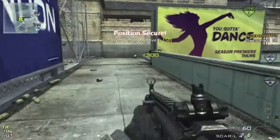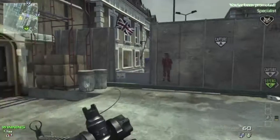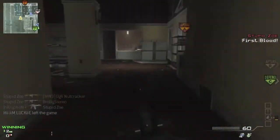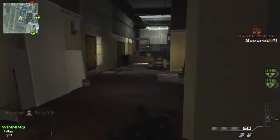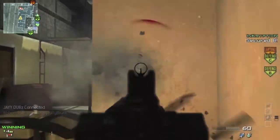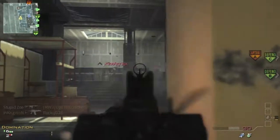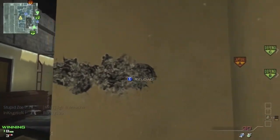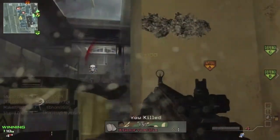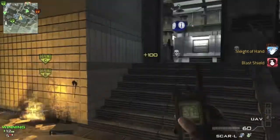This is Domination on Underground, and I'll give you a few tips and tricks for Underground. It's a pretty basic map — it has a very open middle, or I shouldn't say that because it really isn't that open. Basically the middle is kind of divided either by C spawn divided by trains, or A spawn divided by sort of a wall down the middle.